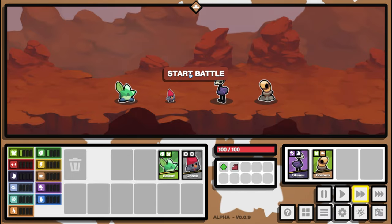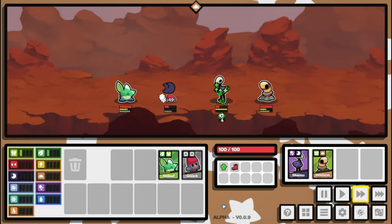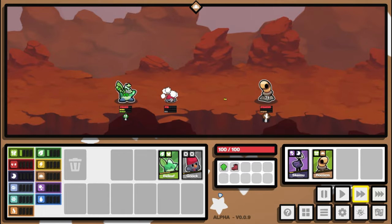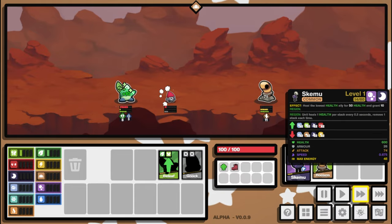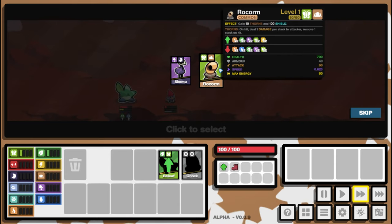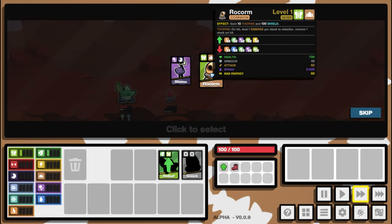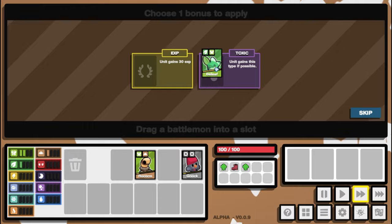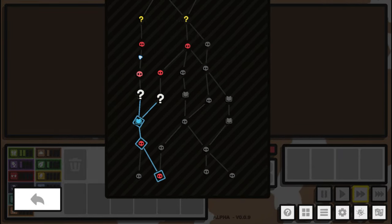We want dusk and water, earth and dusk, or we could take a rest area. Let's go earth and dusk — one's toxic, one's bug, that's fine. We still only have two units because we just added experience to our B-Leaf. We should be okay — Noc is fine, and B-Leaf tanks a little bit. Rocom gains 10 thorns and 100 shield; Skimu heals the lowest health ally for 50. Let's take Rocom — we need the bug synergy locked in.